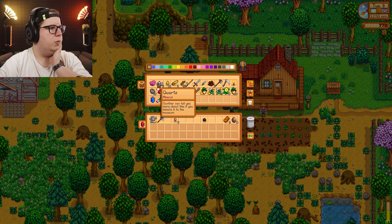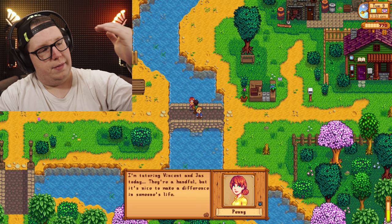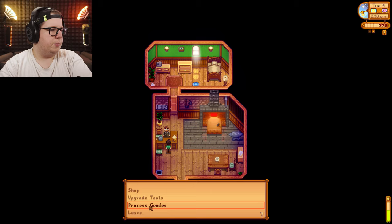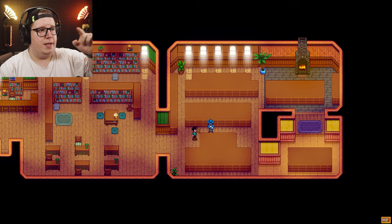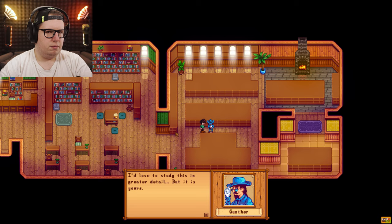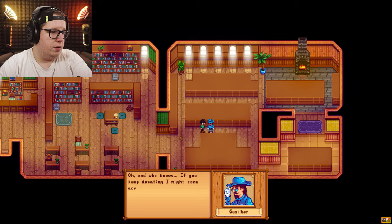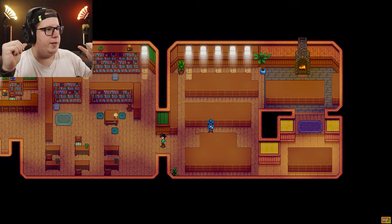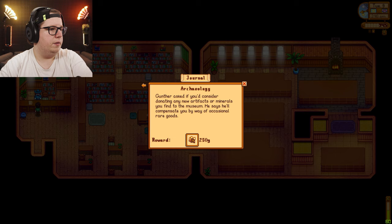I can donate stuff. Let me donate this stuff before I go to Clint. Not a single piece in the entire collection — I have pieces that you could want. You found something? Let me see — remarkable, it's very old. I'd love to study this in greater detail, but it's yours. Would you consider donating? Yes! Can make a groundbreaking discovery together — and if you keep donating, I might come across some interesting items to send your way. I have my entire backpack full of stuff I want to give you. New reward — archaeology. Gunther asks you to consider donating 250. Collect rewards already.